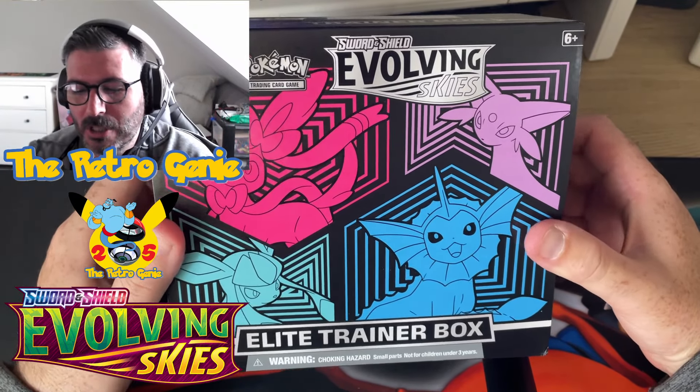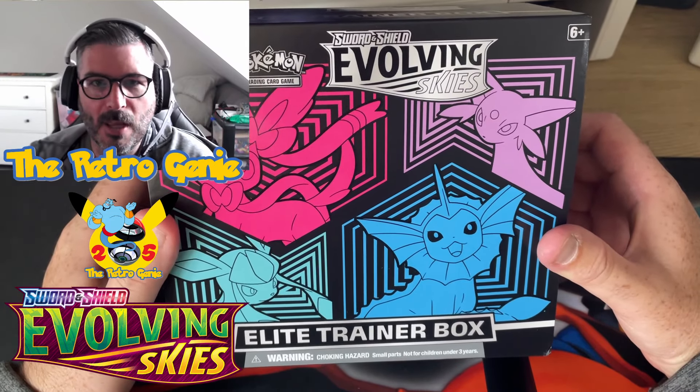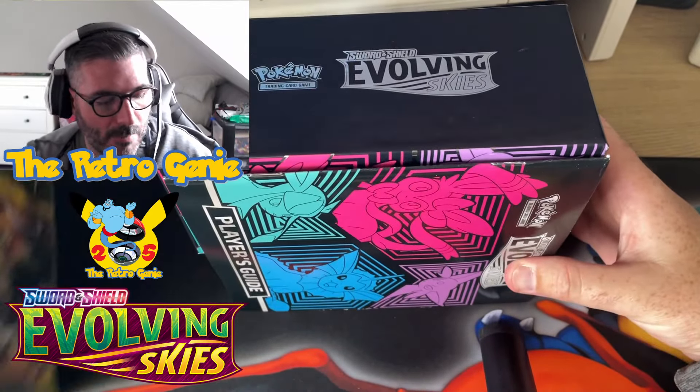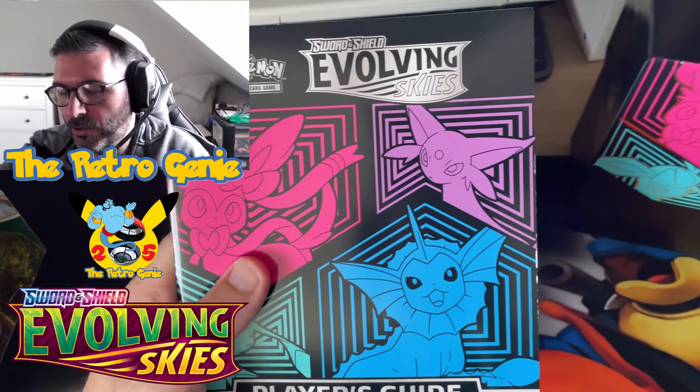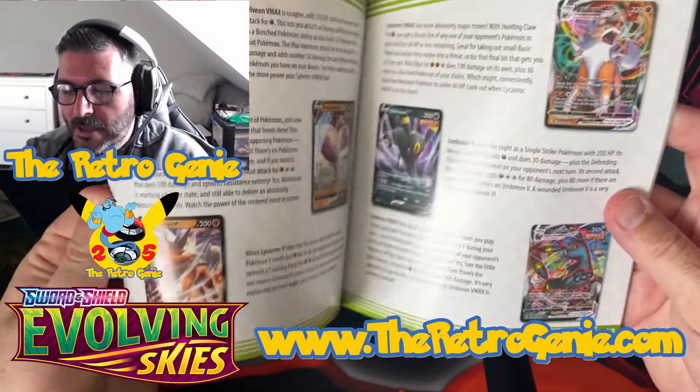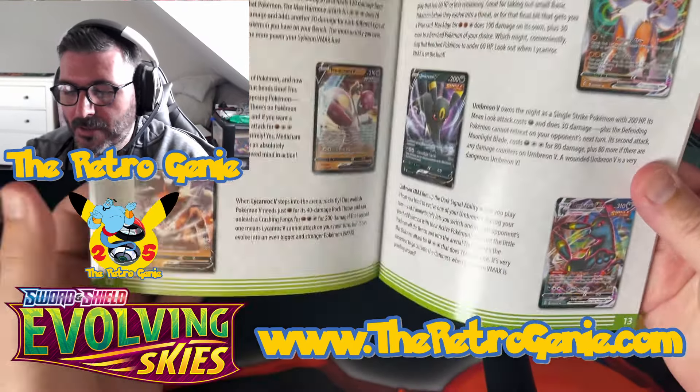Taking a look - absolutely stunning artwork. From an artwork perspective this set has got to be one of the best of the year. I am collecting Battle Styles and I will finish that set. We've got the player's guide as normal. I've actually got the Umbreon V Max and Umbreon V in Japanese available on the website - just uploaded around 100 cards from 2015, Japanese Best of XY, alternate art cards, full art trainers - fill your boots!